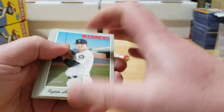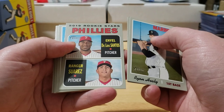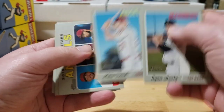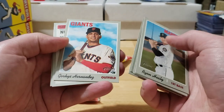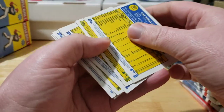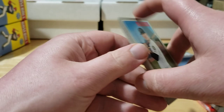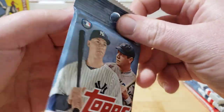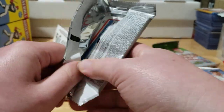Rotating over to Heritage to keep things fresh: Healy, Morrow, Crawford, rookies of De Los Santos and Ranger Suarez. We got a Mike Trout — might be a Trout high number, let me check — yes, I'm pretty sure that's a high number, so I'll set that aside. Also got Hernandez, Nick Markakis, Sporting News insert, and Ryan Stanek.